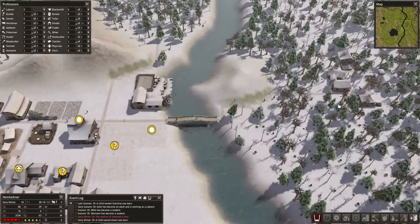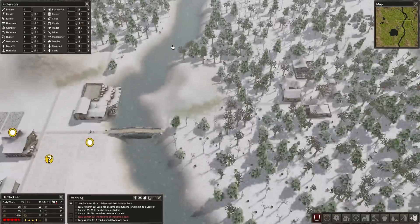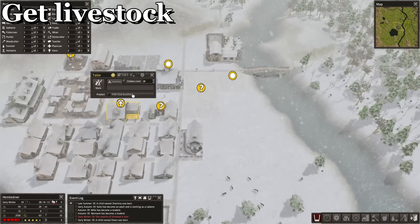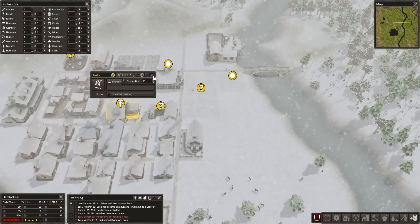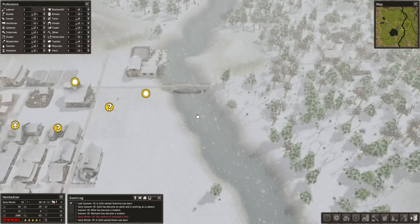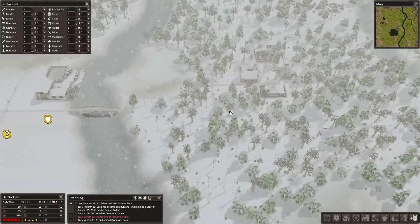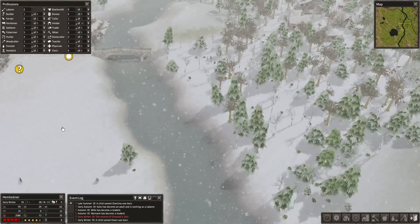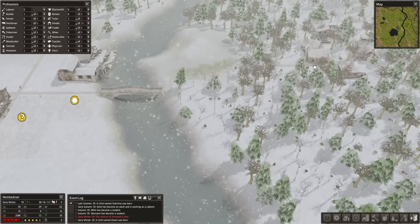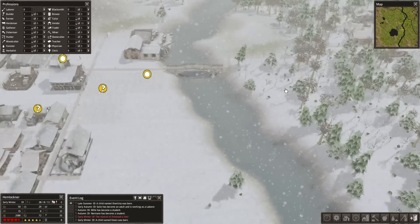Another tip — which I haven't been able to use yet because a trader hasn't given me the option — is to get livestock. They're a good way of getting food. If you get sheep, it's great for tailoring as well. It also diversifies settlers' diets and reduces the chance of disease. If you have disasters enabled, be aware of disease within cows. You might want to create two pastures so that if one gets infected, you can move the animals to the second one, stopping the disease from killing all your livestock.